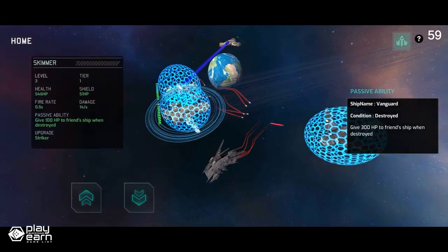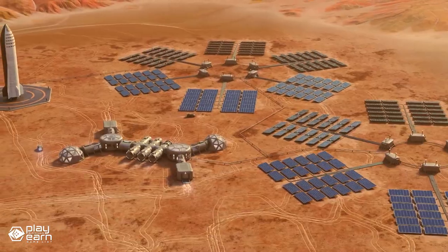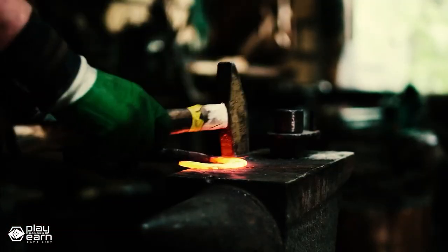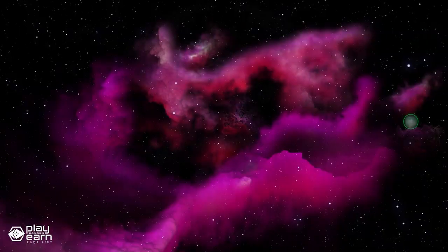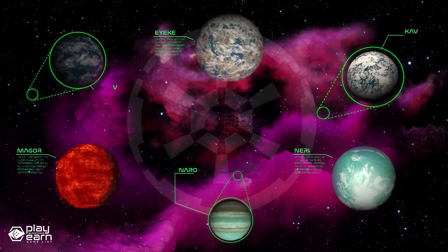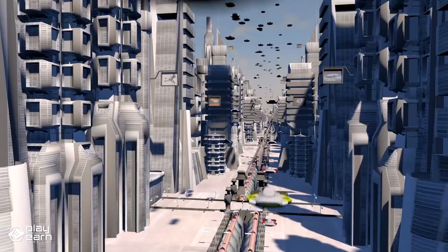You can also trade NFTs and TLN on the Atomic Hub marketplace or teleport them between the three blockchains. The game has several planets, and each planet has its own environment, NFTs, and DAO. You can mine TLN on any planet by choosing a land parcel and clicking the mine button. The amount of TLN you can mine depends on your mining power, which is determined by your tool's stats and the planet's difficulty. You can also increase your mining power by staking TLN on the planet you're mining on.